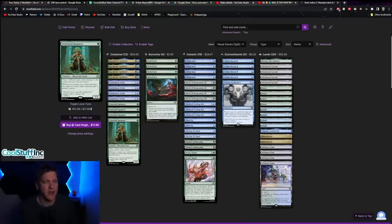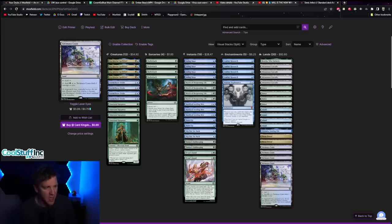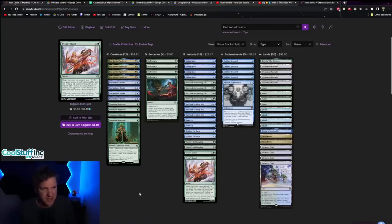Today's video is going to be Simic Infect, and I think this Simic Toxic Venerated Rot Priest boggles-style protect-the-queen deck is actually one of the more dangerous decks coming out of the new set. I was really surprised — I did not expect it. And as many of you who watched my last video know, I was indeed poisoned by this thing, so of course we had to try it.